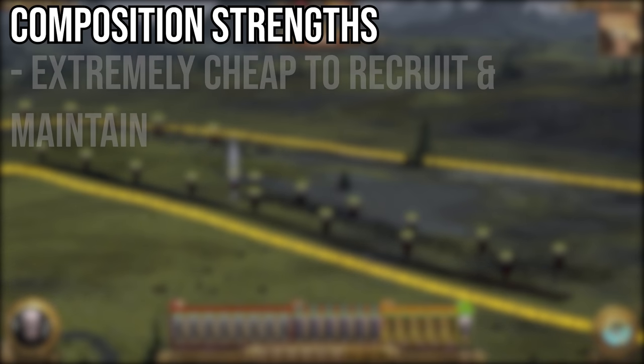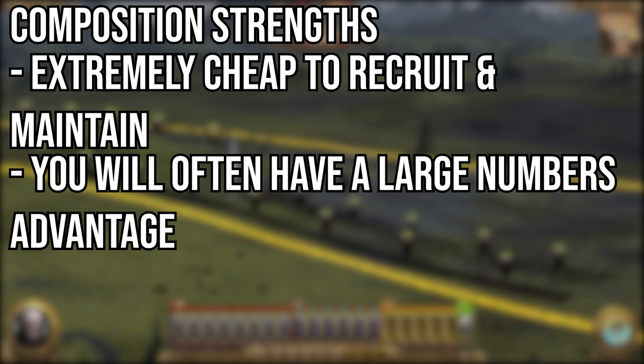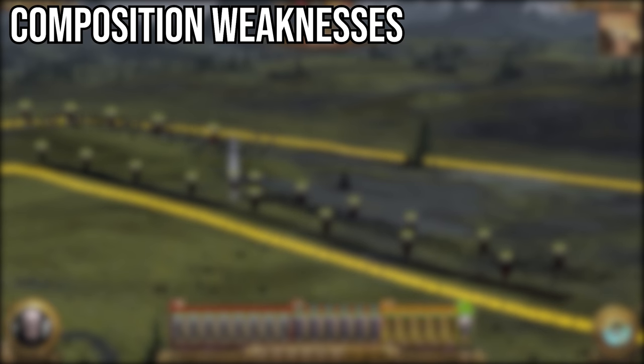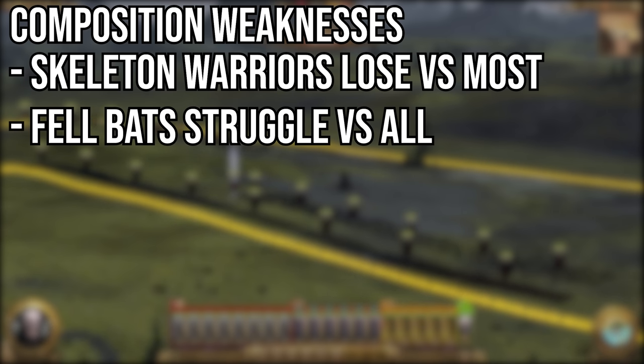The strength of this army is the fact that it's so cheap, so if you lose any units you can replace them almost immediately. You're also going to have a massive numbers advantage, since 8 Skeleton Warriors make up a massive number of entities, meaning you can surround the enemy front lines even if you can't beat them outright. The main damage will come from the Wolves taking out ranged and retreating units, and of course your Lord. As for weaknesses, when you start going against more elite infantry, the Skeleton Warriors will melt extremely fast, even against swordsmen. Bats struggle against even the earliest of units, so once enemies get anything slightly mid-game, you're going to need to get rid of them.